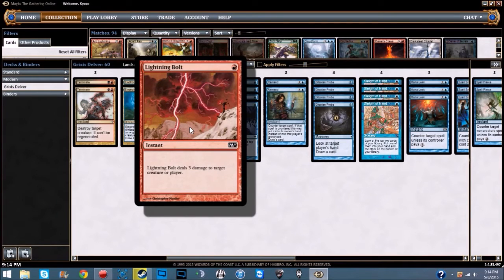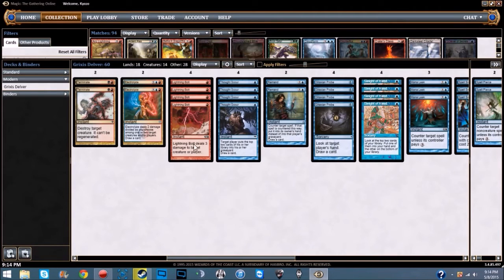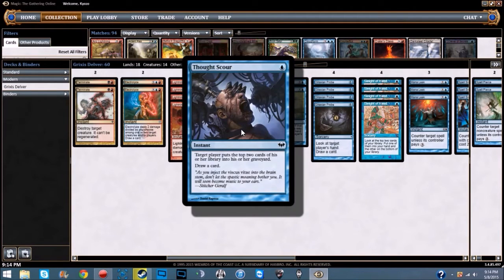We're running four Lightning Bolt — a staple. One red instant, deals three damage to any target; very good card. We're also running four Thought Scour — an instant for one blue: target player mills the top two cards of their library, and you draw a card. I've won because of this card many times — they scry to keep something on top, you Thought Scour them and get rid of their win condition. Or do it to yourself to fuel your delve.